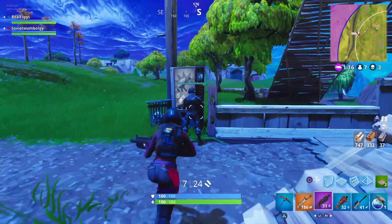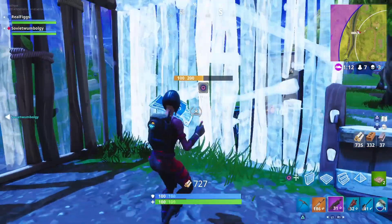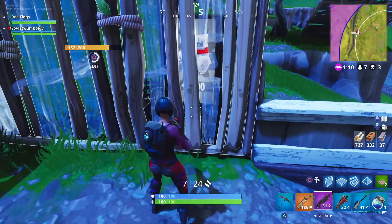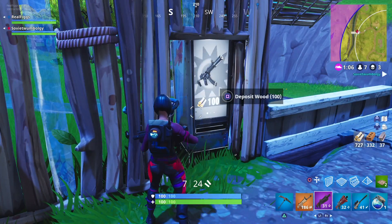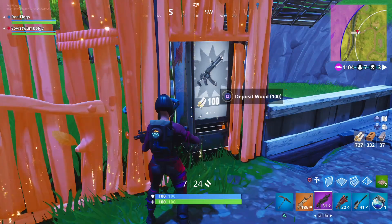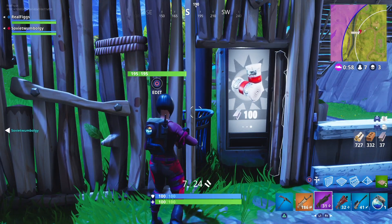They do have a sound to them. When I first found one I thought I found a llama — I was like, I think I hear a llama! But it ended up being a vending machine. These things are really cool, I'm so glad Fortnite decided to add these. Even a gray one — you could spend 100 wood or 100 whatever, just in case you don't have a gun.